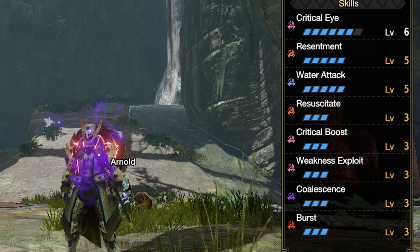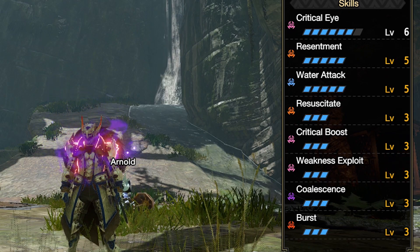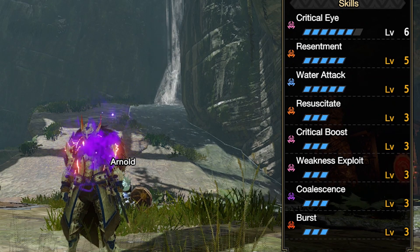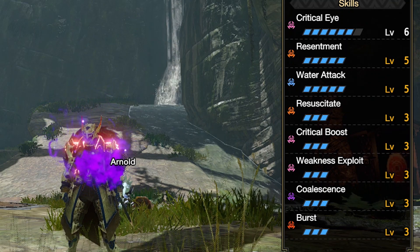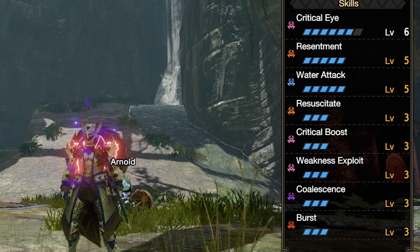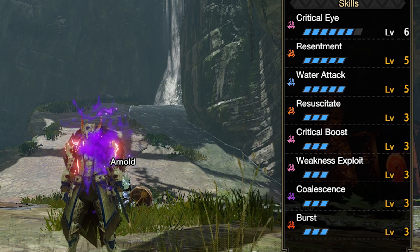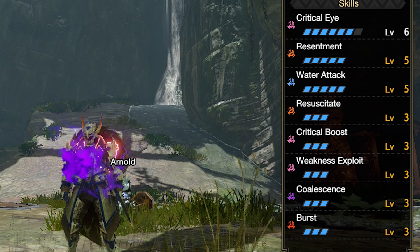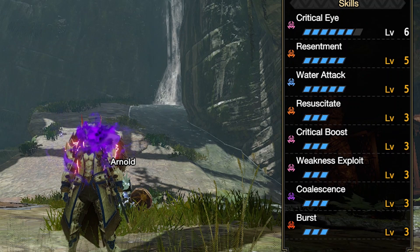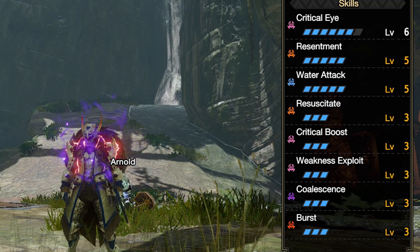Got Crit i6, Resentment 5 because we'll have red gauge all the time — that's plus 25 attack automatically. Water Attack because this set boosts element damage as well, so I'm gonna max that out. Resuscitate because we'll have Coalescence on, which is a status effect that boosts our attack up even further. Crit Boost, Weakness Exploit to obviously get more damage. Coalescence for more attack, and Evasion if you're suffering from a status.